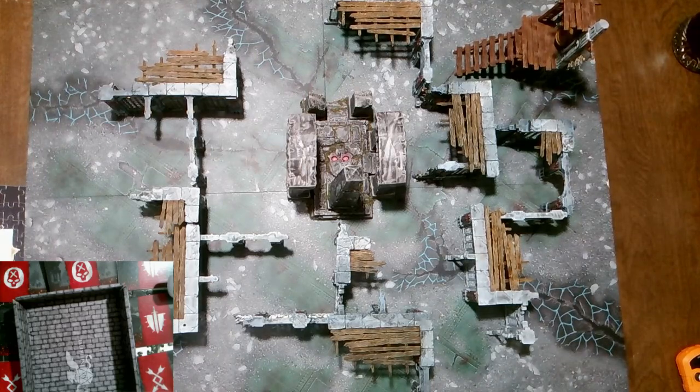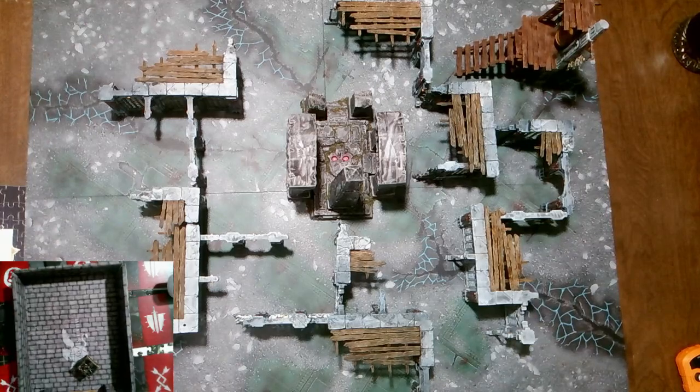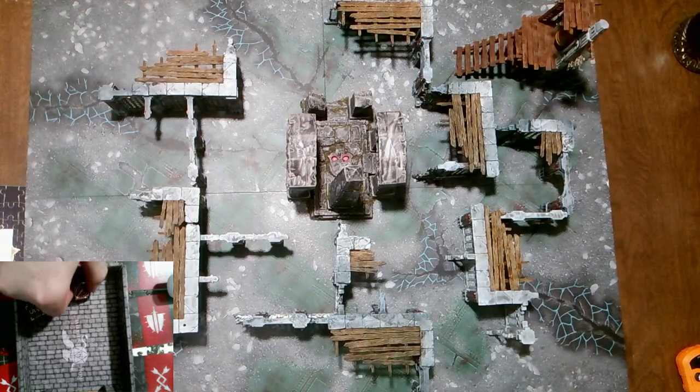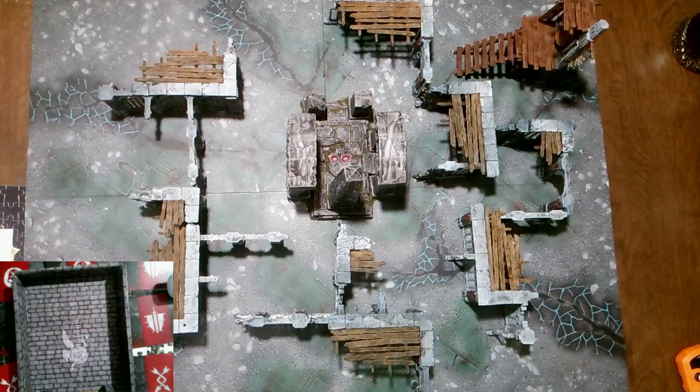My leader also has Ferocious Combatant for plus one attack. Let's roll to see who's the attacker and who's the defender. That's a two... a two... also a two... a fire... and a one. I'm the attacker. Destruction — always attacking!